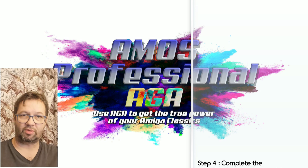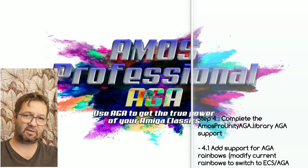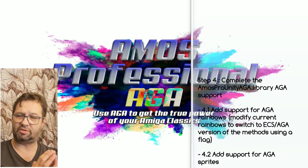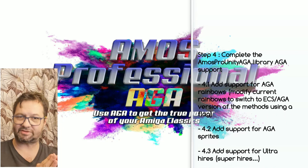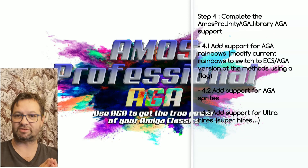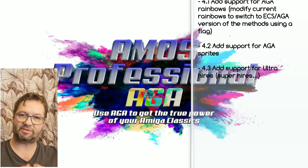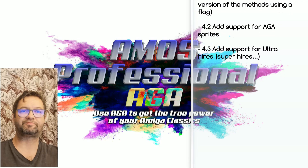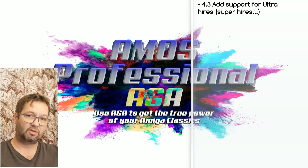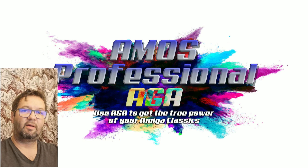The fourth step: complete the AGA support by adding rainbow support using the new color data support. My objective is that in the future, when you use Amos Pro Unity, you always use 24-bit color values — even when on ECS — because this ensures that whatever configuration you run the program on, it will use the maximum sensitivity in color range. I will also add support for AGA sprites and ultra-hires resolution, which are the three actually remaining items to implement on the AGA chipset.